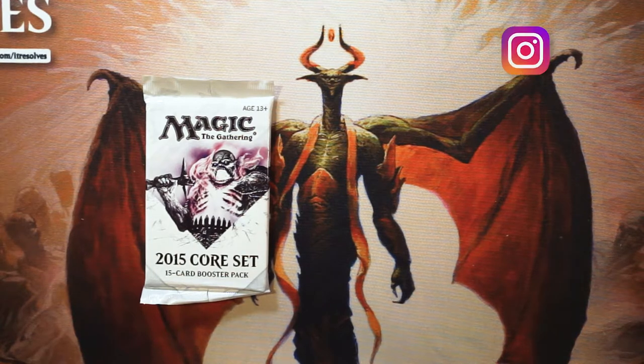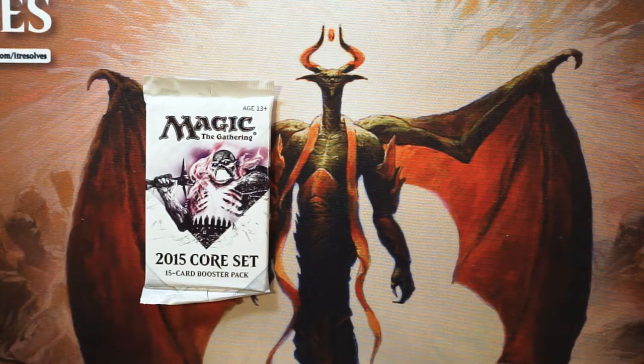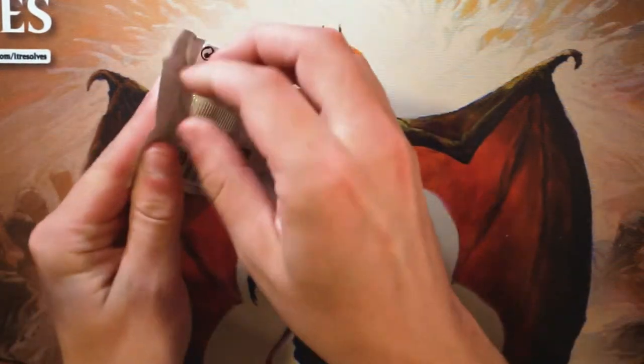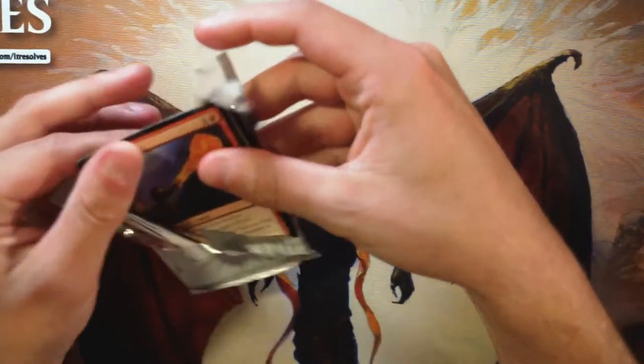What is up everybody, and welcome to another episode of the Crack a Pack series. I hope you all are doing fantastic today — I'm doing very well and I'm very excited to be opening up a pack of the 2015 Core Set. We are going to go through this as if it is a draft setting, so we'll figure out hopefully what a reasonable pack one pick one would be if we were drafting this set.